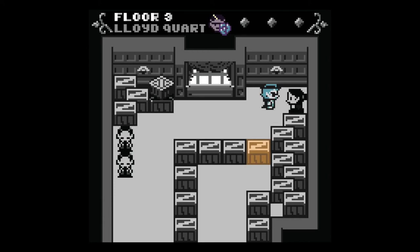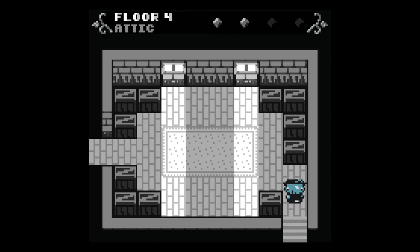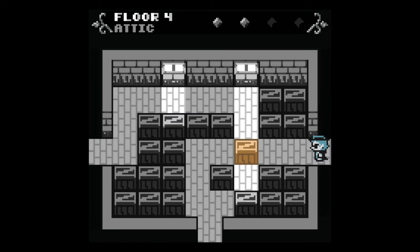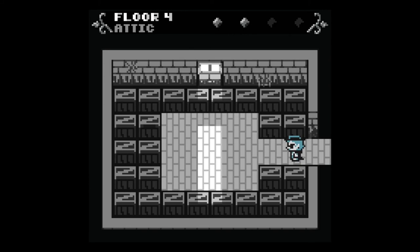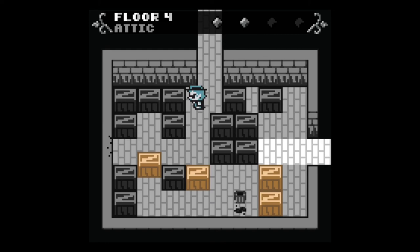A servant says: 'Evan used to come to visit Lloyd often — not so much anymore.' I check a room further back — it's the attic, just more boxes. I like the puzzle design so far — easy, Legend of Zelda-style puzzles that aren't really puzzles. There's a crack on the wall, which is a bit strange.